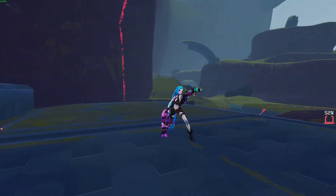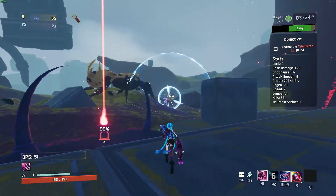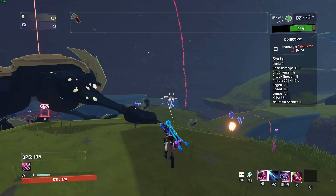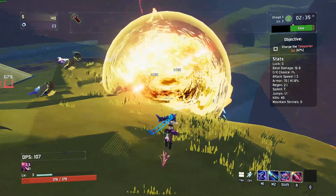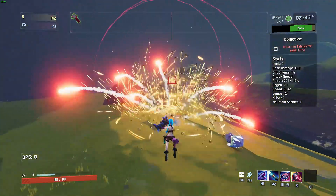Next up is Jinx's alternate fire: Zap. Zap fires a shock blast that deals 1000% damage. This makes it one of the easiest abilities to proc your runic bands with, making it an instant kill to anything that could get in your way.